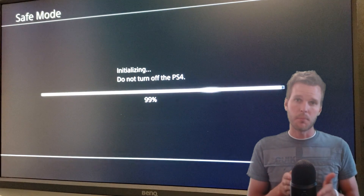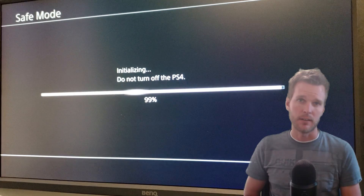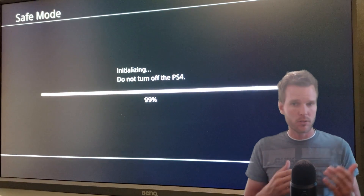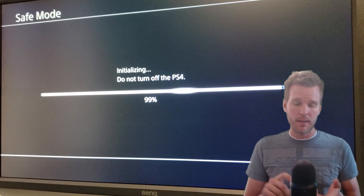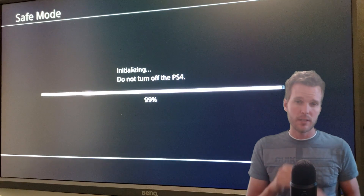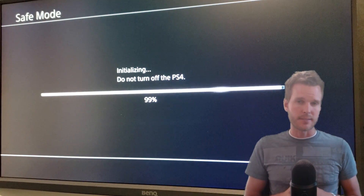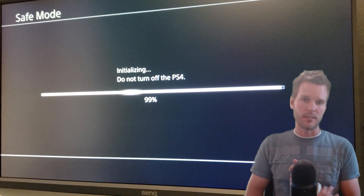If selecting option number six doesn't fix our problem, then we have to select option number seven, and that's where things get a little bit more in-depth. We have to create a boot drive using a thumb drive and download some files. It's really not too difficult to do, but it does require a thumb drive and a PC or a Mac. If for some reason this doesn't fix our problem, I would look at option number seven, and I will create a step-by-step guide that will walk you completely through that, and of course link it in the description to this video.